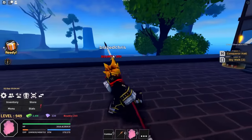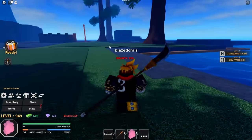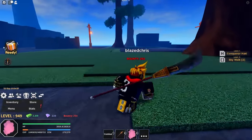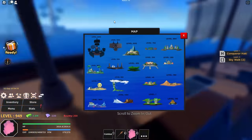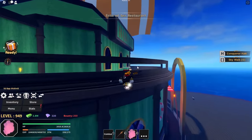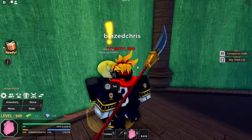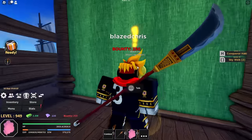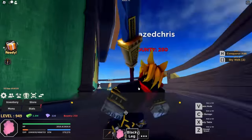Now we are in Haze Piece. Luckily in this game there's only one Dark Leg and it's only 50K. We have 2.8 million so we're big balling. We need to go to the Baratie — and Sanji is right here! Look at this. You're nothing like me — I'm even taller than you. Give me Black Leg now.